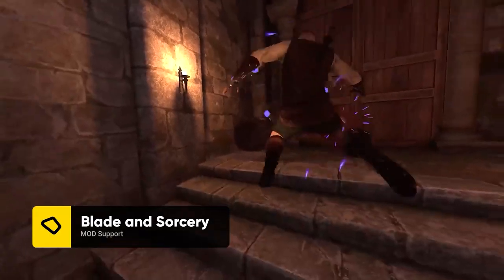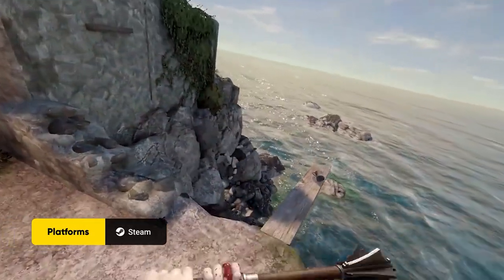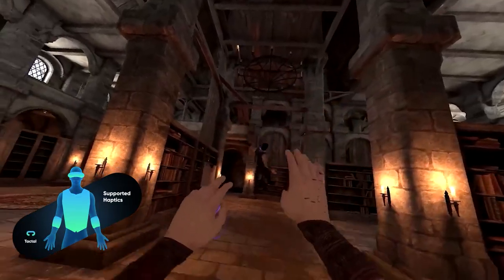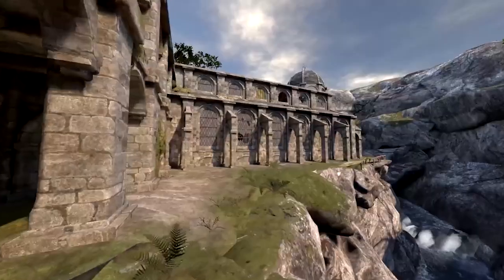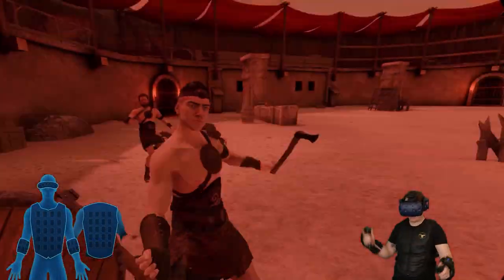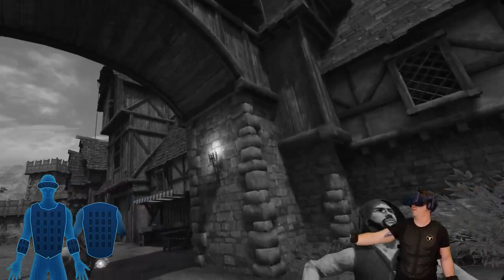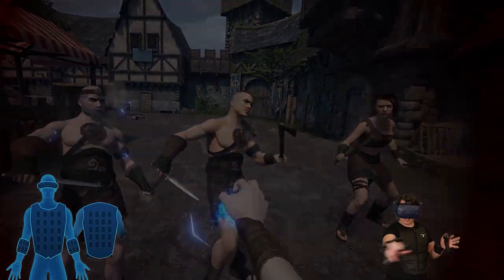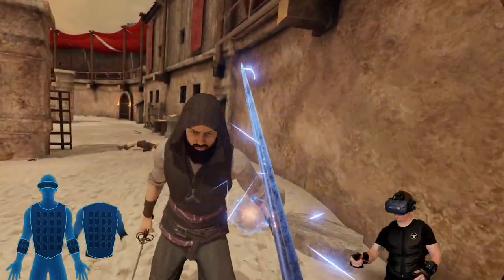Blade and Sorcery is a built-for-VR medieval fantasy sandbox with full physics-driven melee, ranged and magic combat. Become a powerful warrior, ranger or sorcerer and devastate your enemies. With this mod for the B-Haptics TacSuit, this incredible experience is taken to a whole new level of immersion. Feel incoming attacks on your torso and head — incoming weapon strikes trigger with directional accuracy. Magic spells like fire and electricity have custom responses.